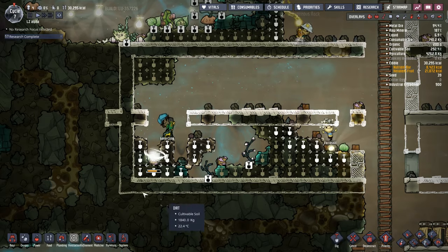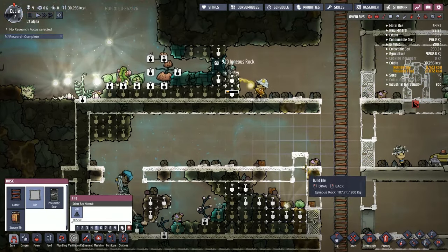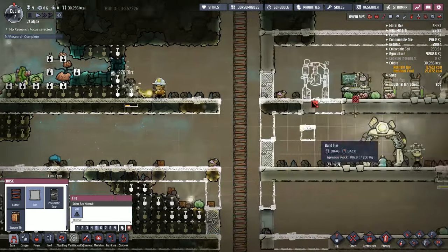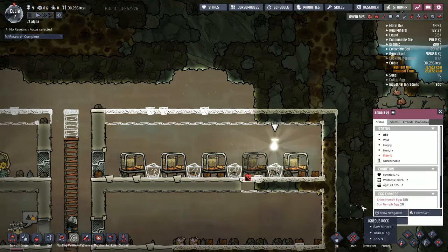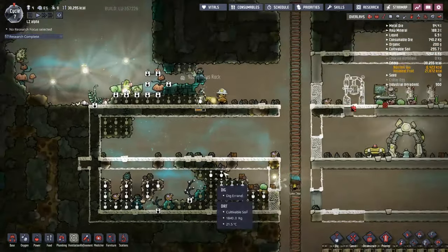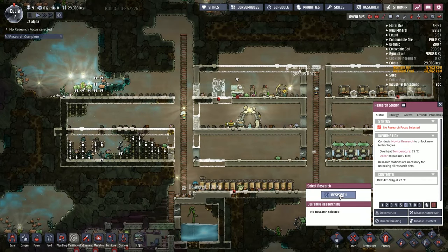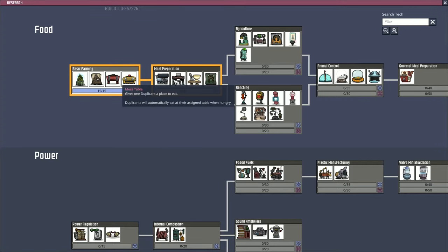We've got to seal this off and keep as many of the shine bugs for taming as we can. We're trying to keep the shine bugs on the left-hand side here because they keep on interfering with our duplicant sleeping patterns. This one in particular is causing us some trouble, so I'd like to get a couple of stables on the go over here. For us to be able to do that, we need to get into the research station and I'm going to start with the meal preparation.